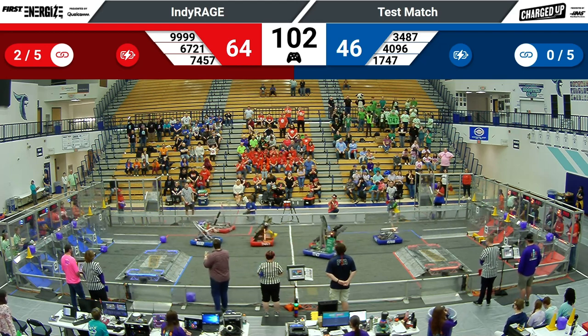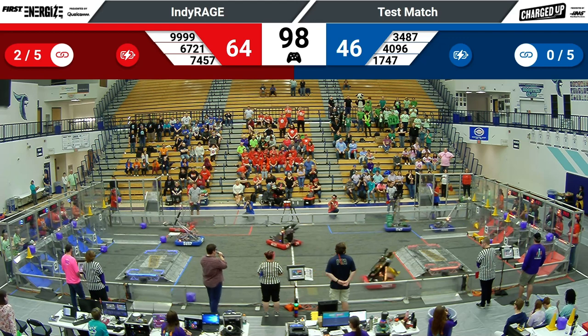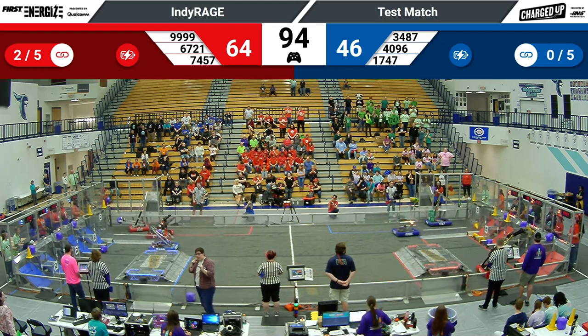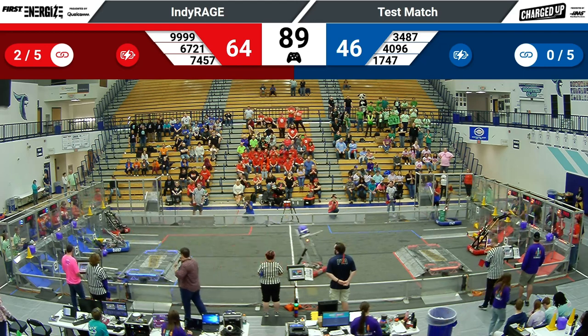That's going to earn them two points for the cube placement, five points for the link. Tinley Trailblazers right behind them. Really strategic game piece placement over on Red — they have two links scored early in the match, a minute and a half remaining. Red Alliance is leading.